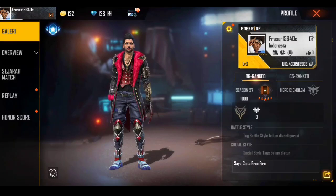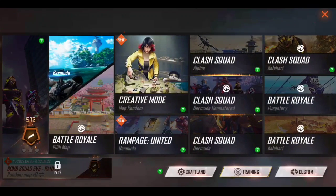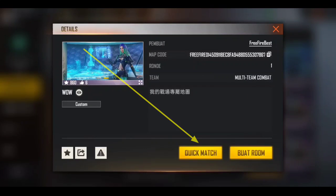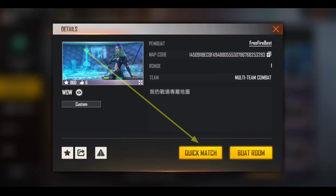Disini teman-teman bisa langsung keluar dan masuk di mode ini. Langsung pilih mode Craft Line. Di mode Craft Line, kalian bisa pilih lagi yang ada tulisan 'wow' di pojok kanan atas. Langsung kita pilih, dan disini kalian bisa pilih yang Quick Match. Langsung kita tekan Quick Match.